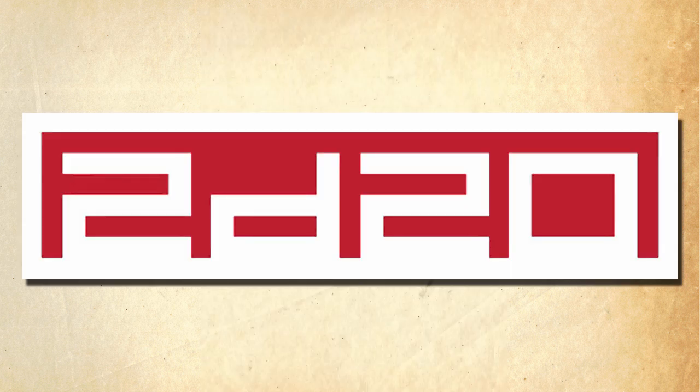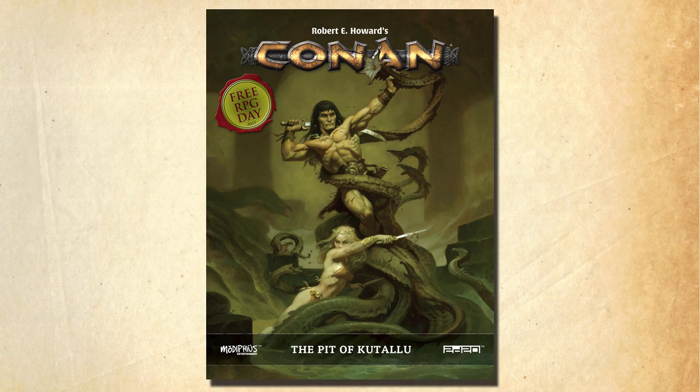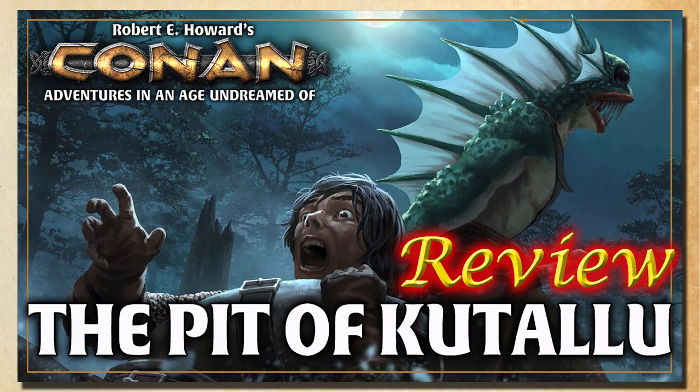The game uses the 2D20 system, which is pretty different than other games I've played. My first experience with it was with the free RPG Day adventure The Pit of Catalu, which includes free Quick Start rules, and I gave a review of that adventure then. It was a huge hit with my players, but I expressed a few concerns about the rules, adding that since this was a shortened Quick Start version, the rules are probably a lot more clear once you got the full-size rulebook. The game grabbed our interest enough that we eventually picked up the full rule set as well as some additional books.